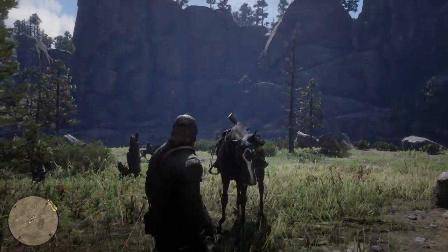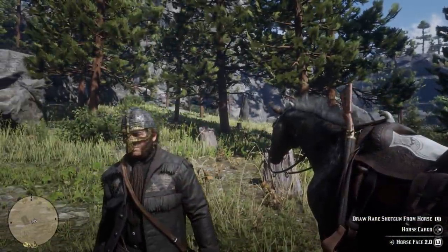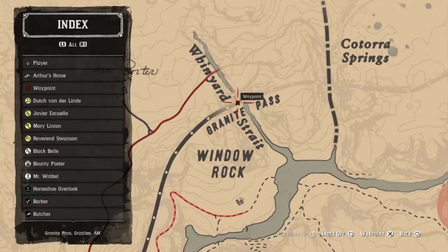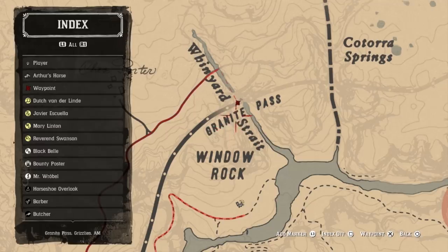Now there's one more thing that we're going to want to get while we're in this particular area, and that is a rare special hat — the Nevada hat. To get the Nevada hat, we're going to have to get to the train tracks just above where we are. So we're still at Window Rock. We're going to go to this little train track overpass that goes over the river here, and we'll be able to get it there.